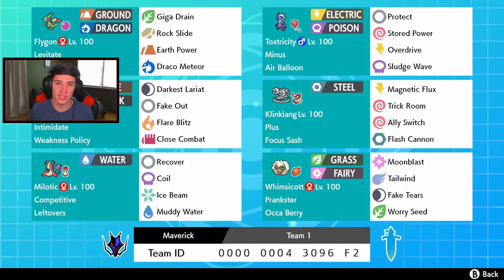We got Milotic with Competitive - everyone knows about this one - with Recover, Coil, Ice Beam, and Muddy Water. Coil tries to trigger its Competitive nature and you can Dynamax it as well. In the final spot we got Whimsicott with Tailwind, Moonblast for big STAB damage, Fake Tears, and Worry Seed. This team really caught my eye - Flygon, Klinklang, and Toxtricity are all off-meta. Rental code is at the bottom of the screen.